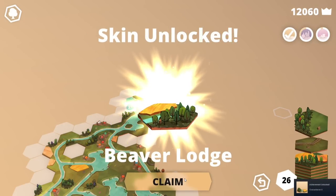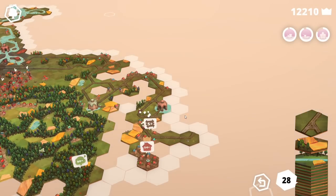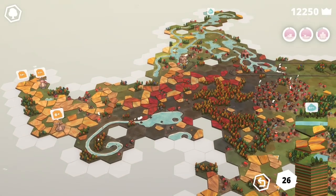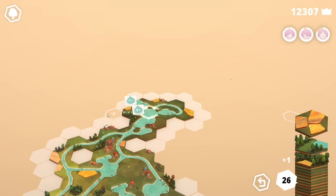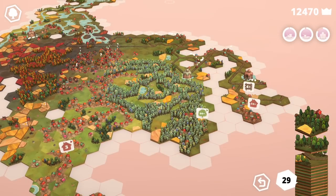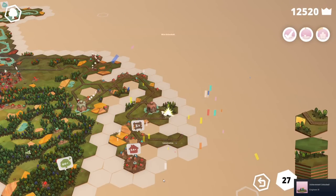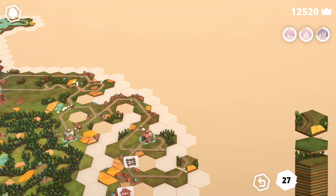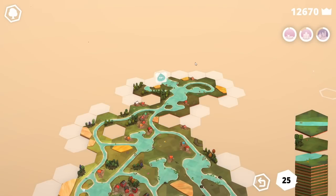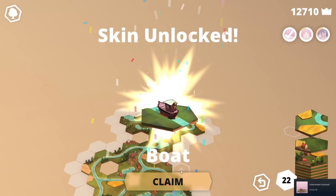We got a beaver lodge — that's kind of cool. Give me some tiles back. This rail system — I don't know what to do with it. We need to finish these off. It'll give us so many tiles. 67 plus. There's some tiles back. I'm kind of getting a little sloppy, I would say, but it's been a good run. We got a new locomotive skin — let's go. It's just a very satisfying game. I don't know how to describe it — it's just very, very calming. We got a new boat skin too. Nice.